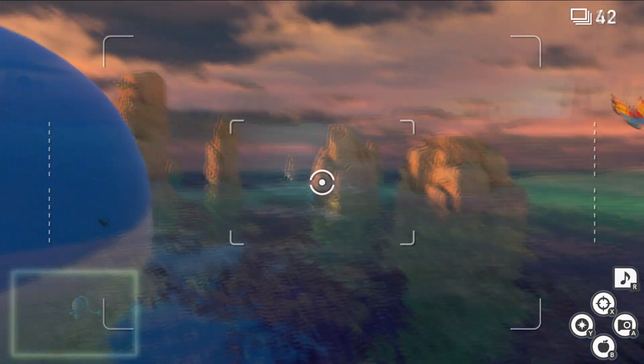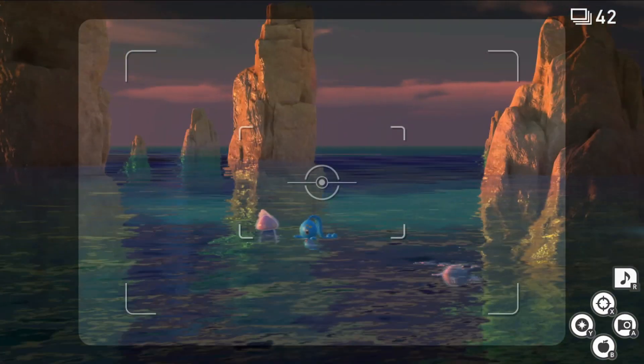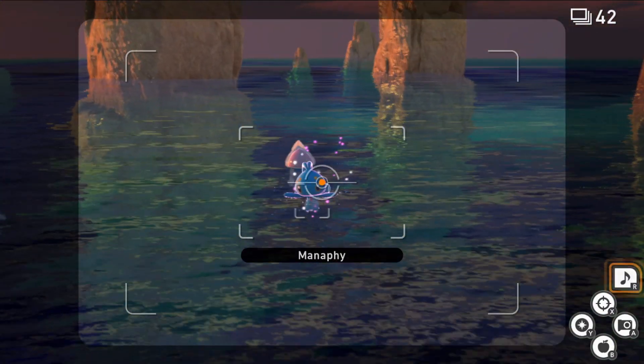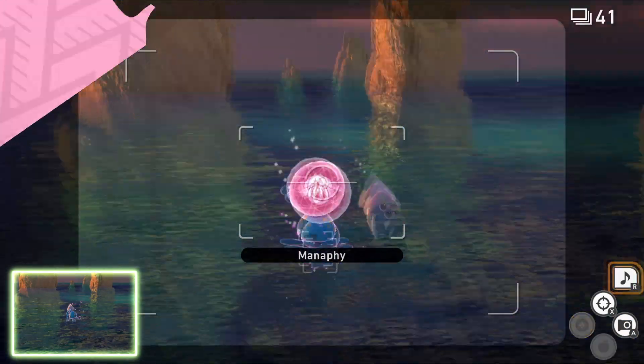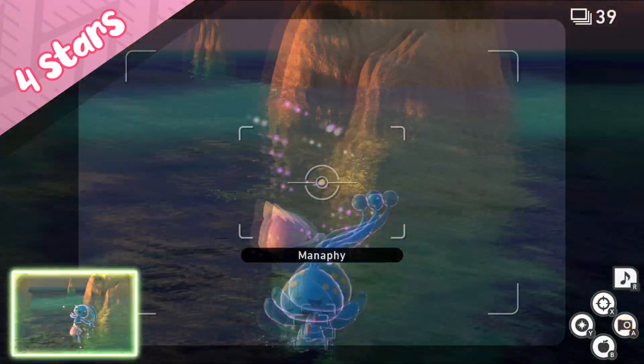For the fourth and final photo of Manaphy — the 4-star — you're going to need to plan a little bit more. Your goal is to hit this Manaphy with an Illumina Orb and just after you do that, spam your music button. You're not looking for that little joyous dance; you're looking for this jump out of the water, just like that.